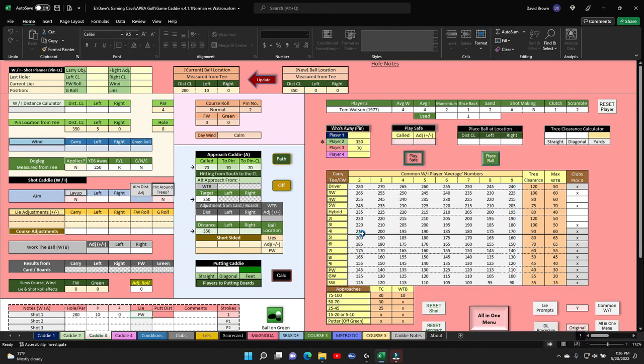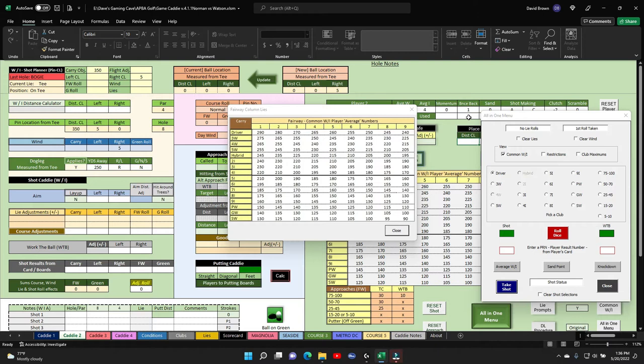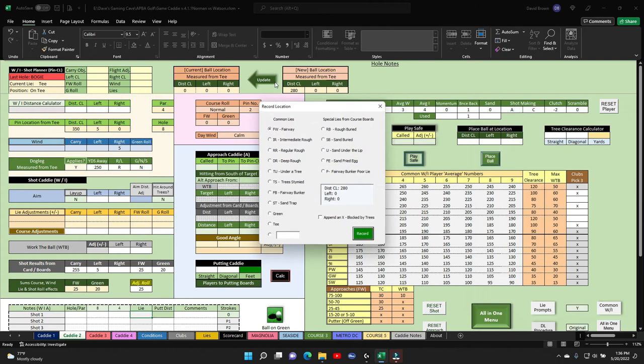Now we go to Norman. He has a bounce back — he's going to take that after that last hole, he needs it. He's going to hit his three wood, aim left, making five. He gets a three, which is his average. Takes the shot — 255 on the money, in the fairway — and it rolls 25, puts him at 280. Update that fairway. Both golfers are laying there together.